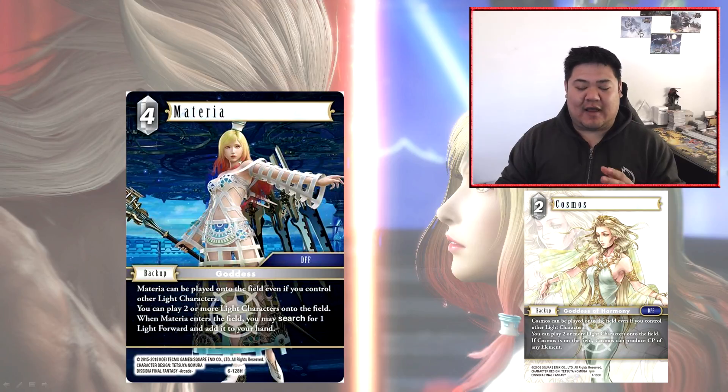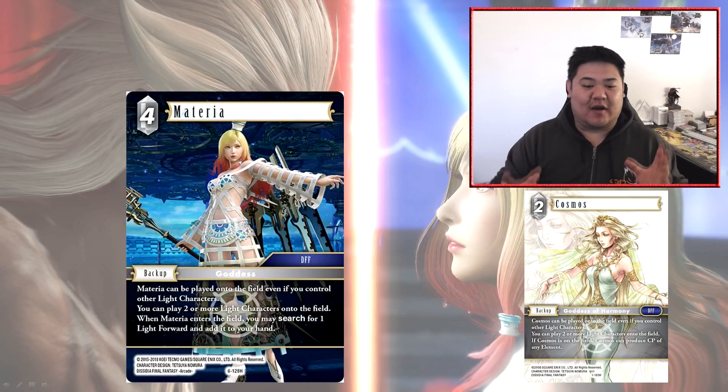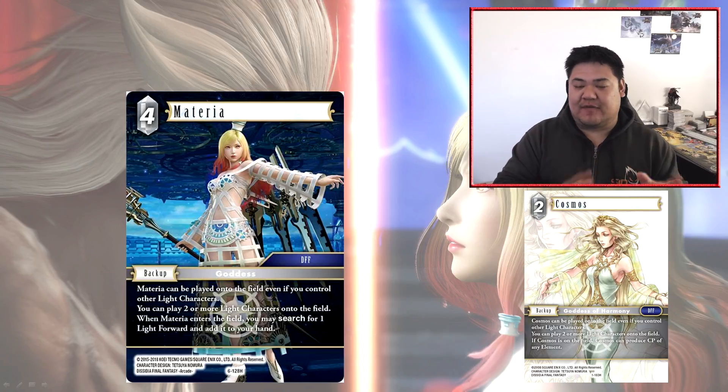At a base level it's just a searcher, but at a higher level, the ability to play multiple light characters on the field opens up certain archetypes. In Opus 3 we saw a semi-competitive water-light deck running multiple light cards like Warrior of Light and Zidanes, constantly using them to play cheap Ultimas. I could see Materia slotting into that deck very well. A key difference between this card and Cosmos is that Cosmos can be dulled for any CP, whereas Materia can only be dulled for light CP — so don't consider it an alternative for Cosmos in a multi-colored deck.